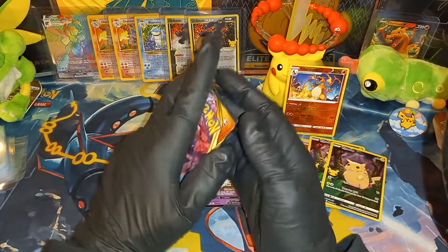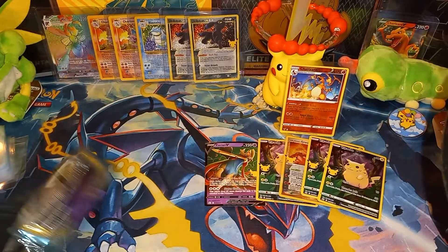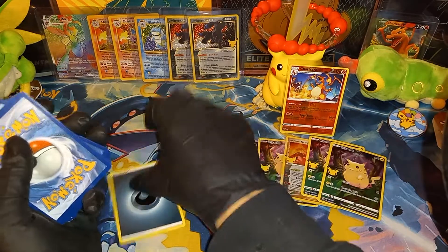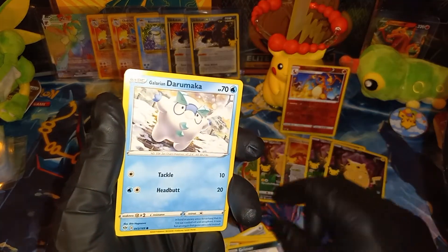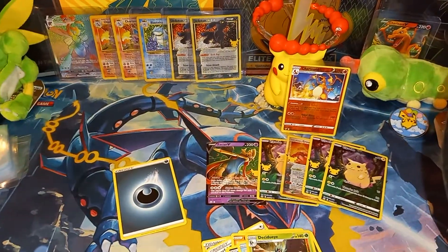Darkness Ablaze, last pack magic to pull it out for a win — maybe, doubtful. That's what I get for being away so long. Cape of Toughness, Powerful Energy, Solrock, Nickit, Shelmet, Larvitar, Grimer, Galarian Darumaka, Nickit reverse holo, and Decidueye holo — weak pulls.